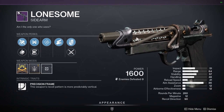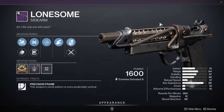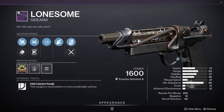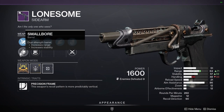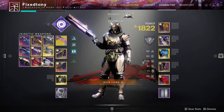Blast Patoo — no. Lonesome with Rapid Hit — I actually really like this one. I used to have a Lonesome with Swashbuckler and something else, and it was my favorite sidearm to use on my Titan because it was the most fun. I'd definitely recommend this one, especially since it has Rangefinder. Oh, Small Bore — I might actually pick this one up.